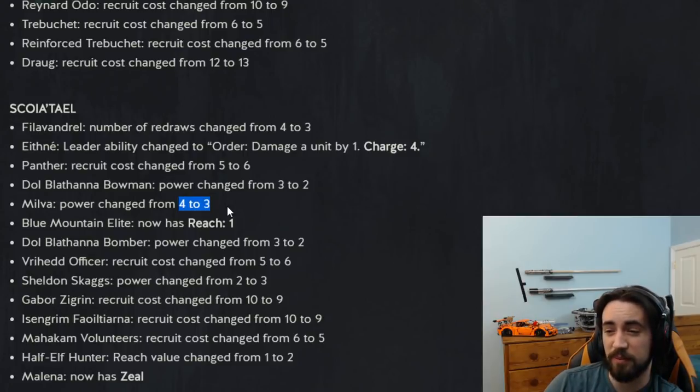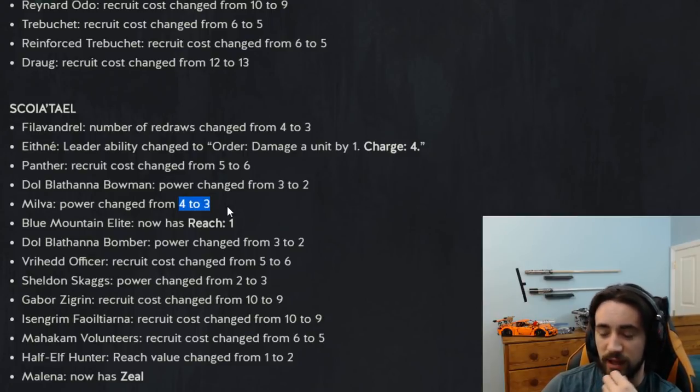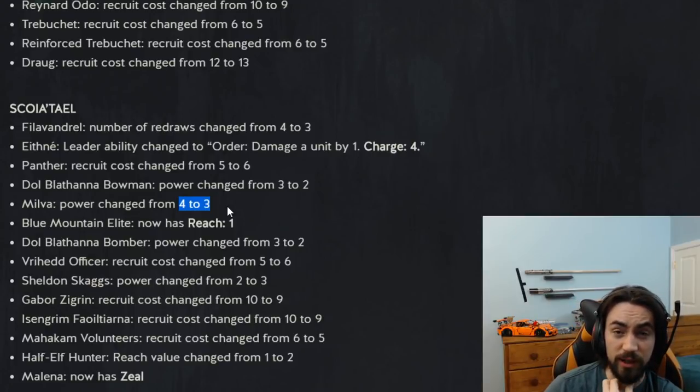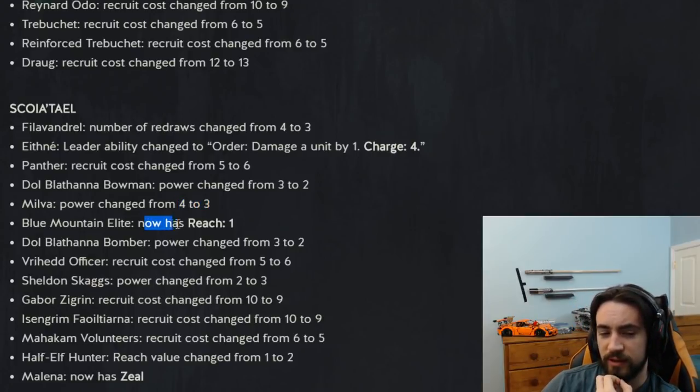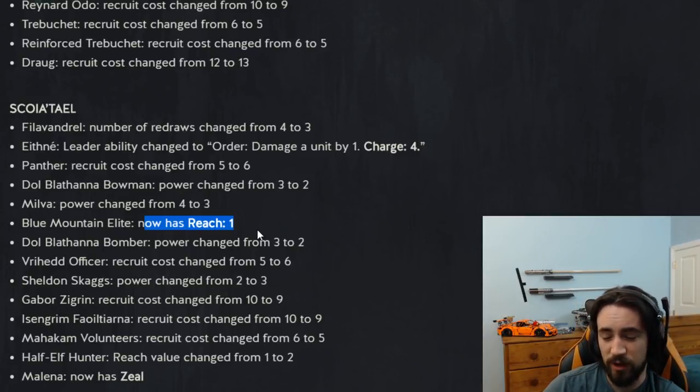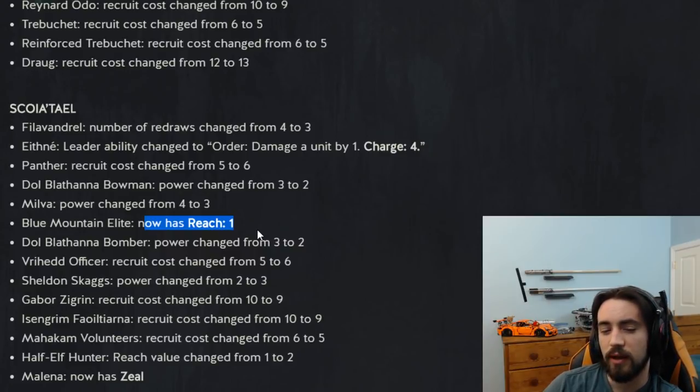Milva is still okay if you're playing a very centric Scoia'tael deck without many non-Scoia'tael cards, but otherwise you're probably not going to see much of her. Blue Mountain Elite now has reach one. This card was one strength — ping an enemy by four if there were no other units on the row. The fact that this has reach one now makes the card literally unplayable. You will never play this card ever unless NR is 80-plus percent of the meta. This card sucks.